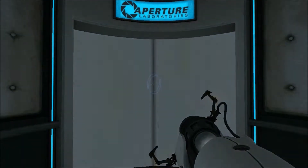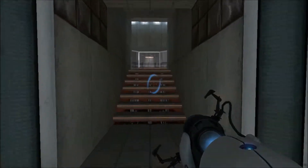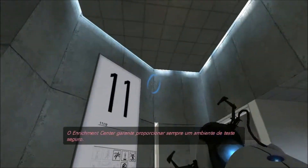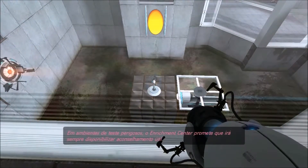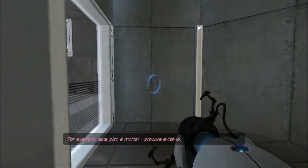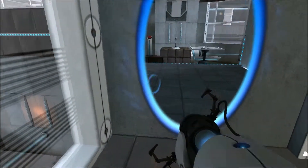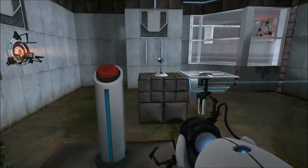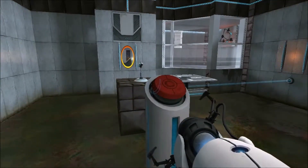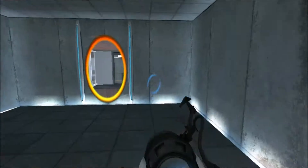I'm making the sound of the elevator. The Enrichment Center promises to always provide a safe testing environment. In dangerous testing environments, the Enrichment Center promises to always provide useful advice. For instance, the floor here will kill you — try to avoid it. They just contradict themselves blatantly. I gotta wait — I get it. Let this thing turn back. It was already there.